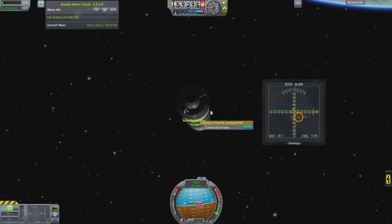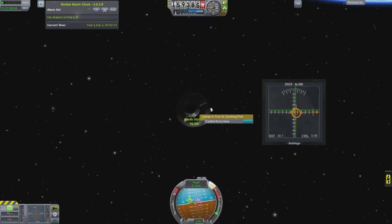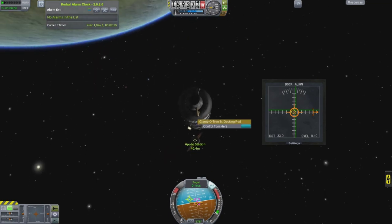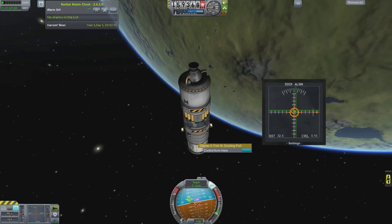I flip the ship around and burn at the retrograde marker, and that will negate our velocity towards the target and not just in one direction. Every time you do it, burn to put the prograde marker on the pink target, then burn at the retrograde marker wherever it is - it might be off to the side. Just work your way close until you're within 50 to 25 meters and start getting ready for docking.